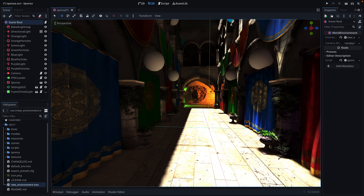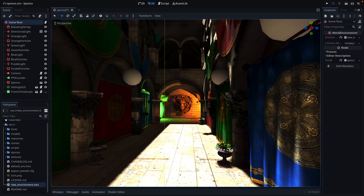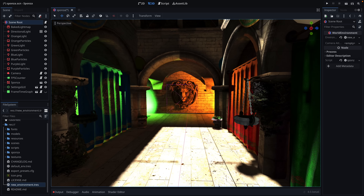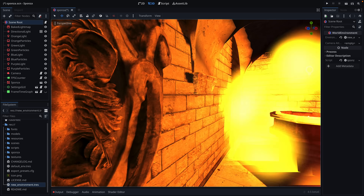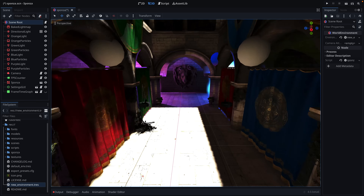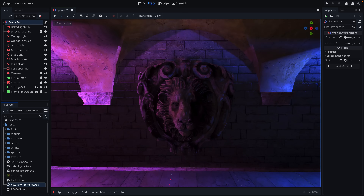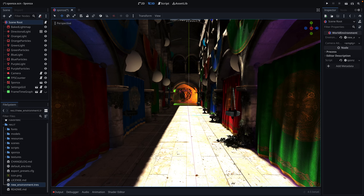What you see in front of you is Godot 4 — specifically Godot 4 Beta 6, released about a week ago. I'll show you where to grab it later in the video. This is the Sponza demo, a very famous graphics example that has been updated to work with both Godot 3.x and Godot 4. I'll show you where to grab Sponza as well.